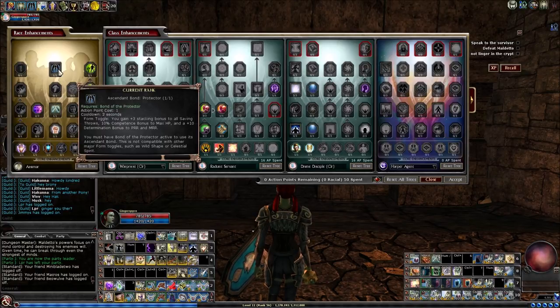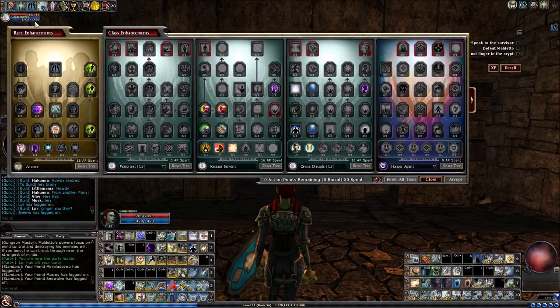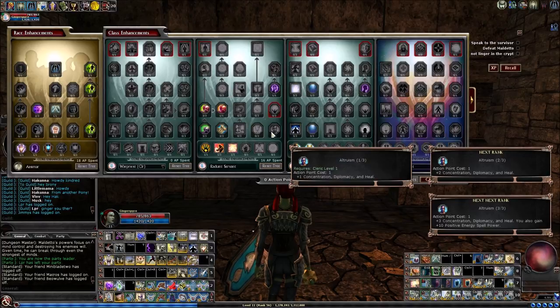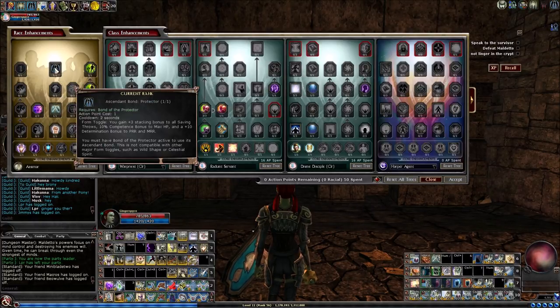The Aasimar racial ability is a pain — I talked about it in an earlier episode; I thought it was bugged. Basically every time you zone it turns off. It doesn't actually toggle off visually — it looks like it's on — but you need to toggle it off and back on to get those added hit points. I walked in with it on showing 785 hit points, turned it off, turned it back on, and then they go into effect. I believe it also turns off when you shrine. That's a glaring problem with a capstone feature of the new race.